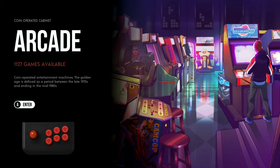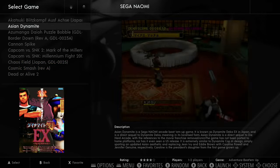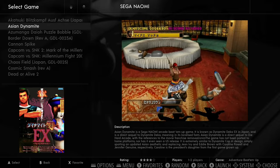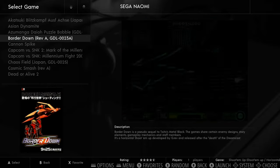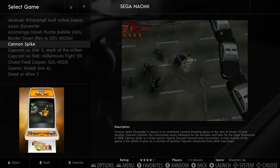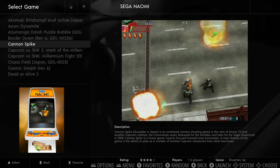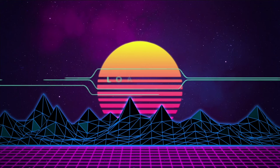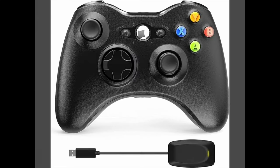Let's look at Sega Naomi. Flicking through, I spot Canon Spike and decide to give it a go. I haven't done any configuration at all — literally just downloaded it, unzipped it, wrote it to a 512 GB USB stick, and then configured my Xbox controller.